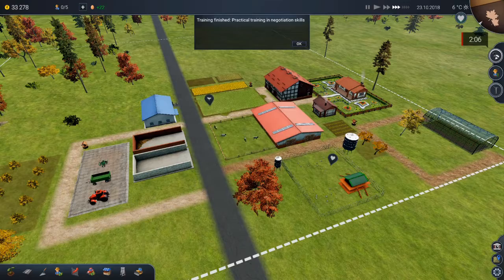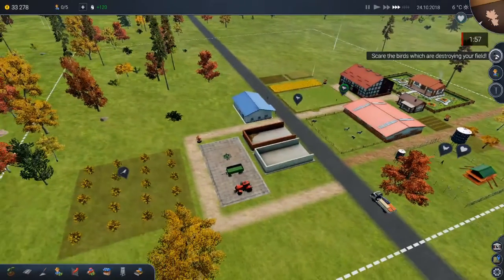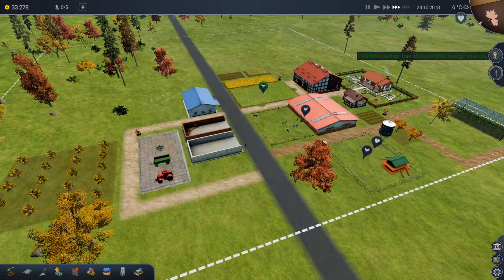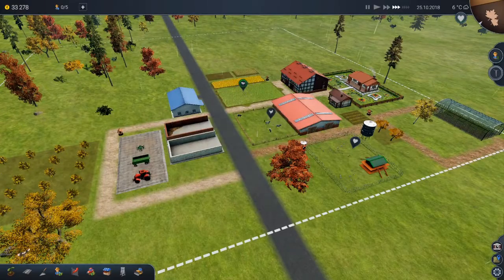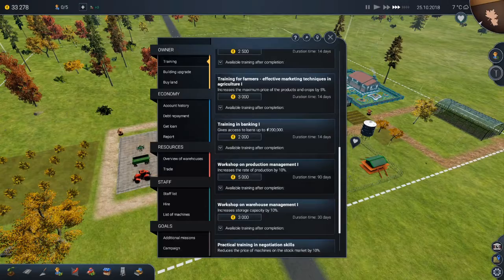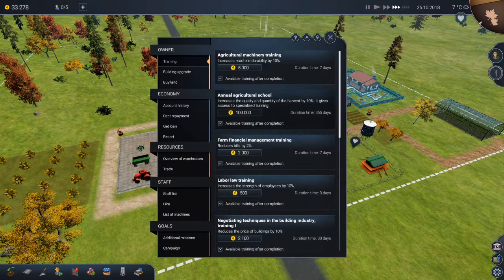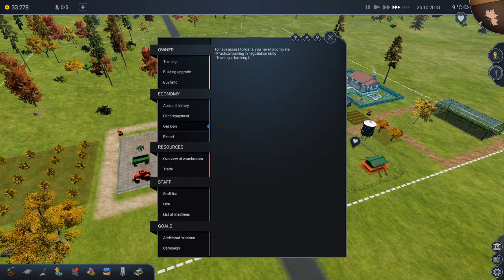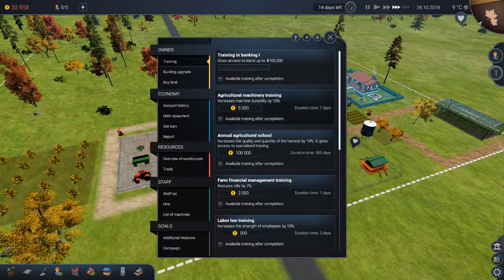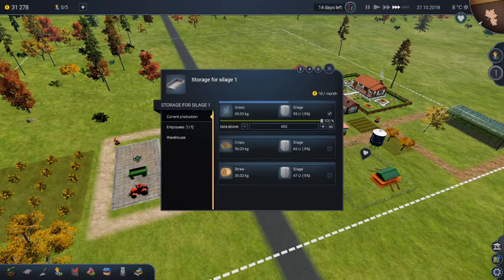My negotiation skill training is done. 166 days left for the cherries. Wait - I have birds destroying my fields - they're over here. How do I scare them off? I click on them - is that it? Yay, I did that. All right, now I've finished that training and I want to do banking skills level one because we need some monies and we need to take a loan. What did I do wrong? Negotiation skills, agriculture machine training. Training and banking one - two thousand monies. You gotta spend money to borrow money, I guess - that's the lesson.